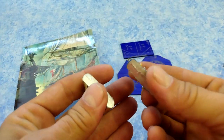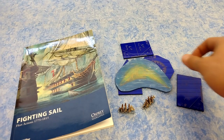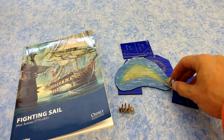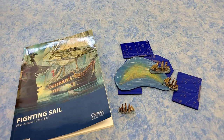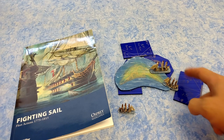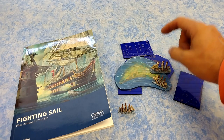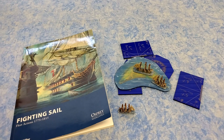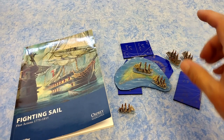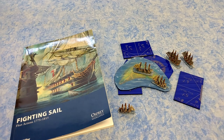There is one thing to be aware of for today's battle: these fifth-raters are shallow-draft vessels. We're going to have a couple of shoals on the table. If you sail into a shoal you must make a sailing test; if you fail, you run aground and three anchor tokens drop — it takes three turns to get off. Shallow-draft ships can just sail right across. Today's scenario has the Dutch coming in with 160 points versus the British with 133 — they're at a disadvantage, but that's the scenario.